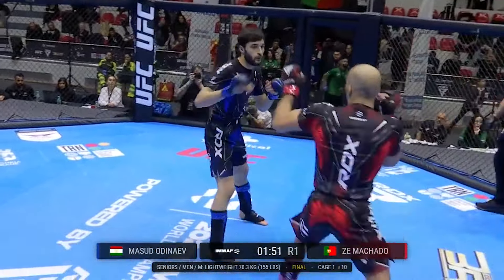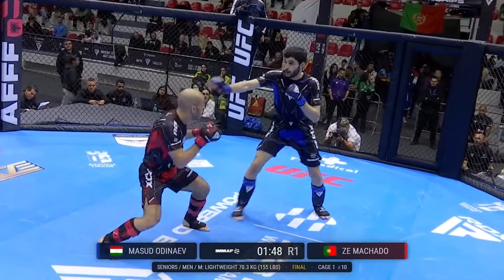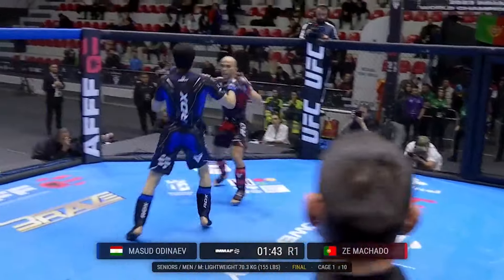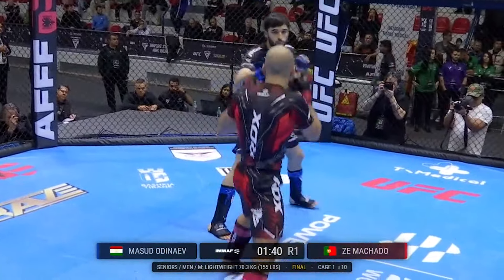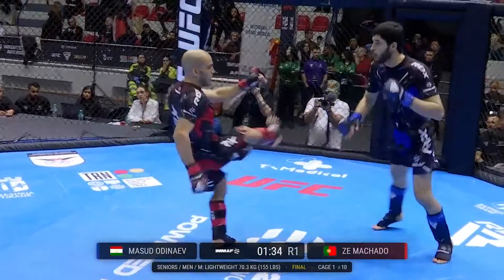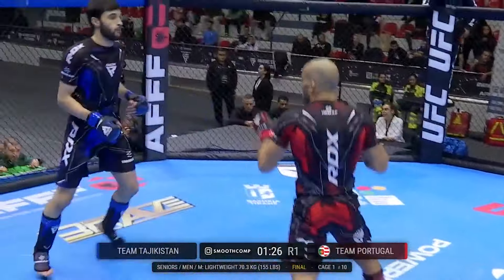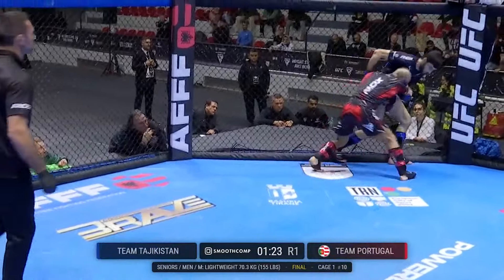We're seeing an orthodox versus southpaw matchup right now. What does Zima Shado need to do to adjust to what we assume has to be a very uncommon stance in the opponent? That opens up the rear hand from each athlete with regards to the power kicks and the power rear hand. The key would be to step to the outside of the lead foot — so Odonayev's got to go to his right, and Team Portugal's Machado's got to go to his left. But there's a stance switch there from Odonayev.